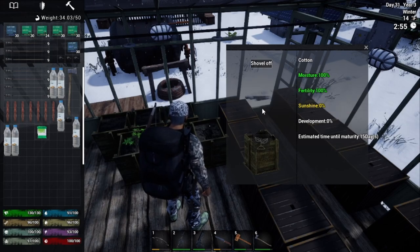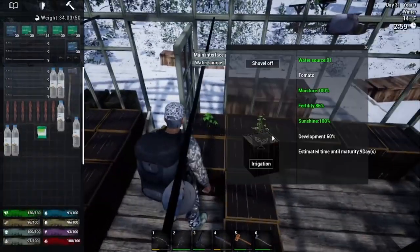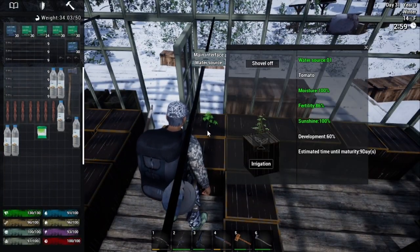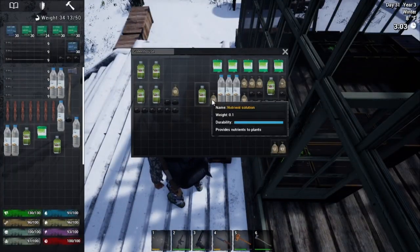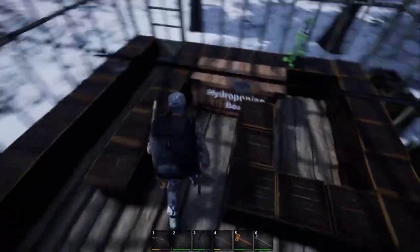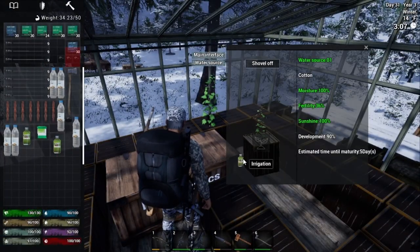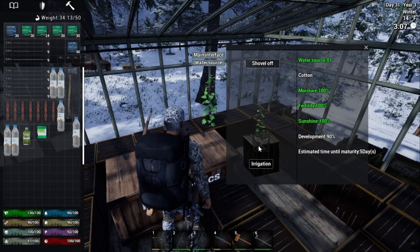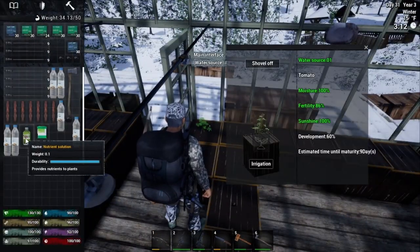Inside the greenhouse, it will read 100% during the day. Each plant takes 15 days to grow. My suggestion — if you're going to be trying to live off the plants, plant them in succession. Plant a couple plants each day so that as they grow into fruition, you can go ahead and start picking them in order.